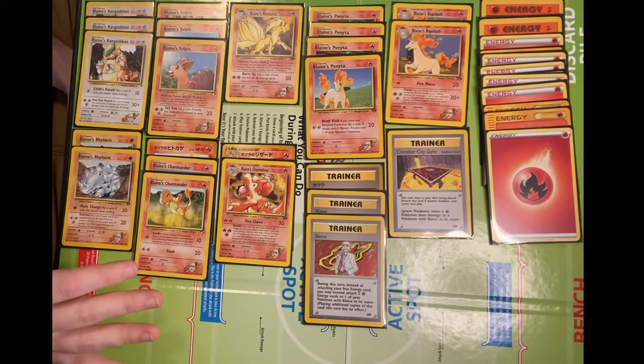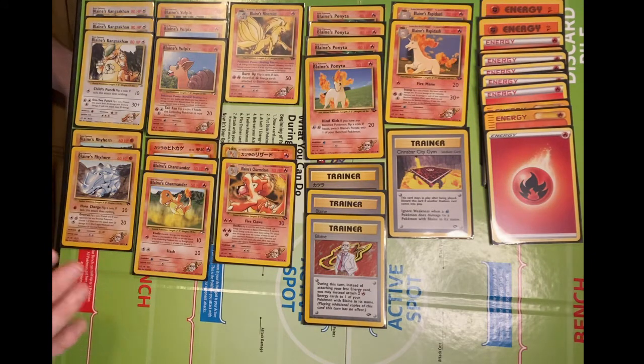And so it has a lot of weakness to Water. This deck has 15 basic Pokémon and 5 Stage 1s. I don't have any Stage 2s that belong to Blaine, namely Blaine's Charizard.